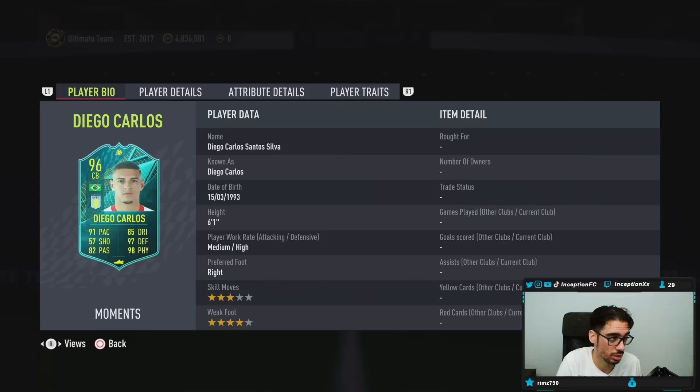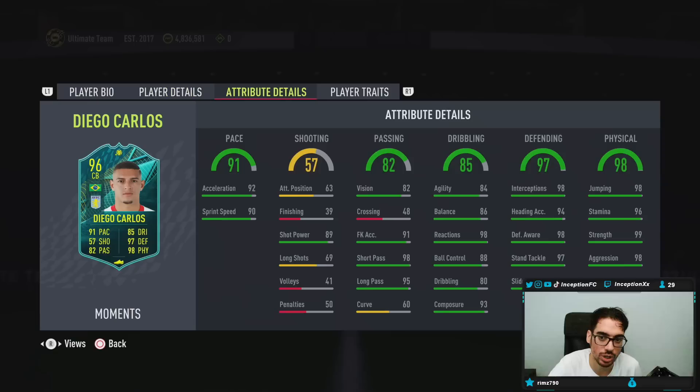This card gives you some really good links to work with because of the Premier League Brazilian links — some very nice stuff there. If you still have the Fabinho card, which honestly still holds up really well nowadays, that's going to be a really nice link to work with for Brazilian players if you don't have the Liverpool guys. With Diego Carlos being six foot one, medium-high work rate, right-footed, three-star skills, four-star weak foot — that is very nice.